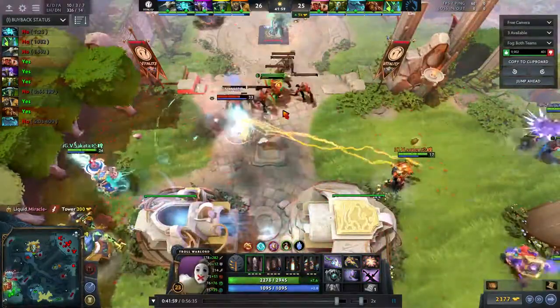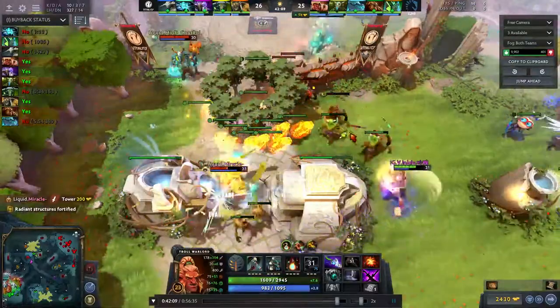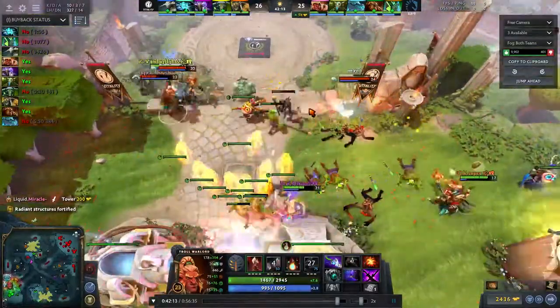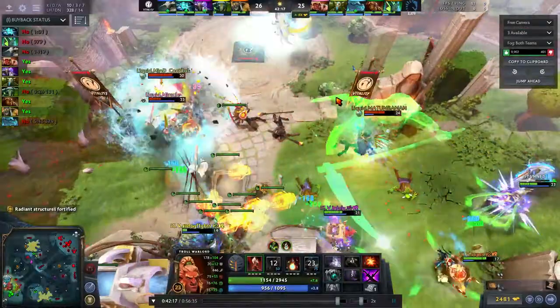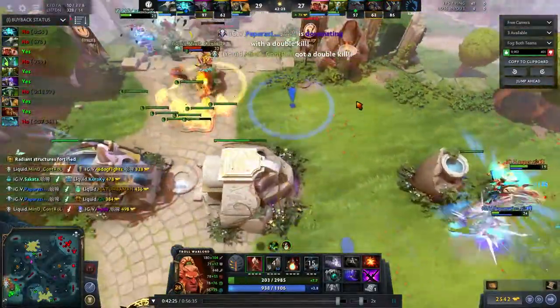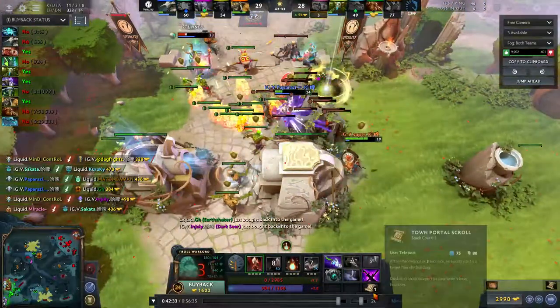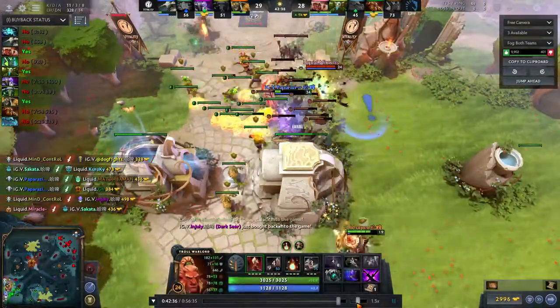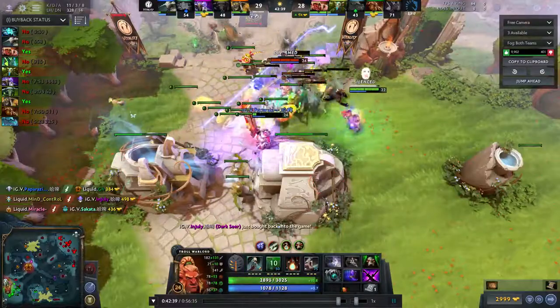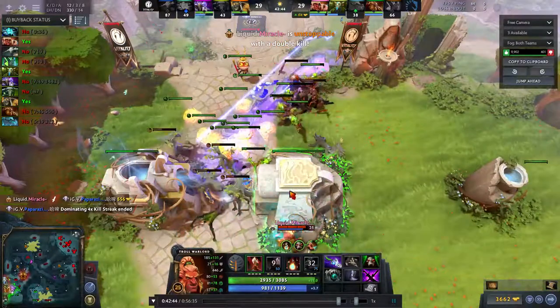They send Miracle to hit the tower — enemy can force them in, throw spells on him. What IGV actually wants is to throw some spells onto Miracle and then force Liquid to back up. But Liquid are good — they had a good spread, didn't scoop up trying to save Miracle. IGV doesn't manage to clean up. It's a scrappy fight to end the game.